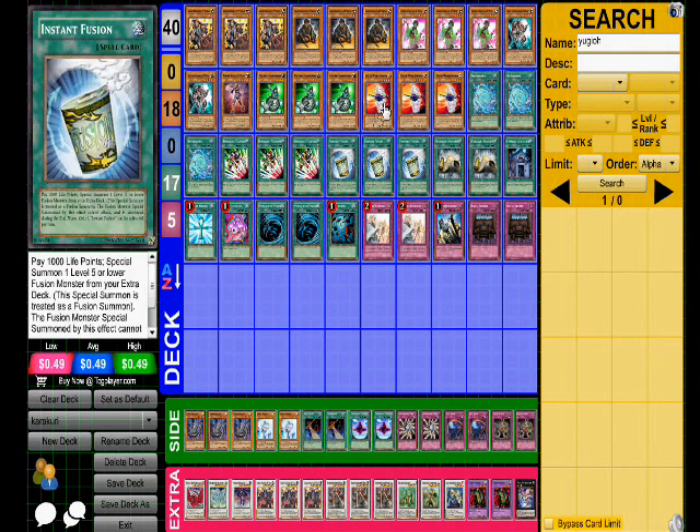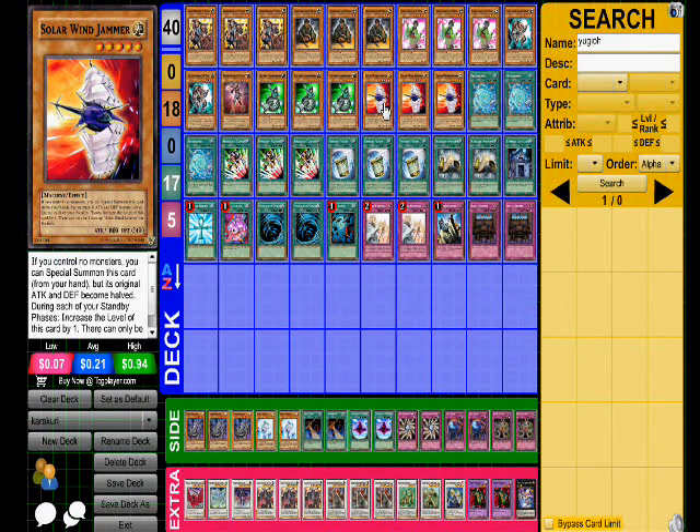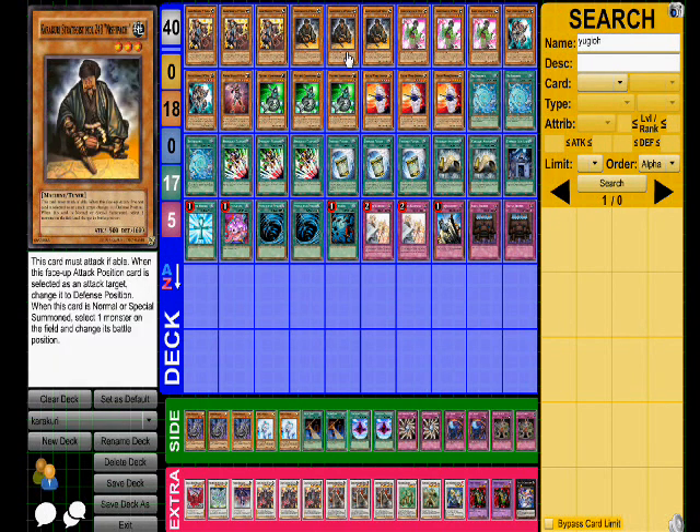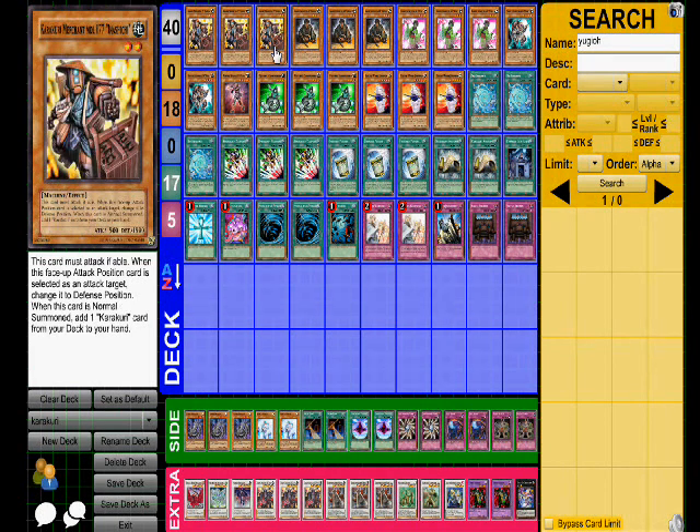The non-tuner has to be a Machine, but the tuner doesn't have to be a Machine at all. So let's say you have this card turn one going first, looking to put pressure on the board. You summon this guy, maybe Emergency Teleport for a Psychic Commander, or make a Berato, get something like Strategists out, change it from attack position to defense, draw a card.